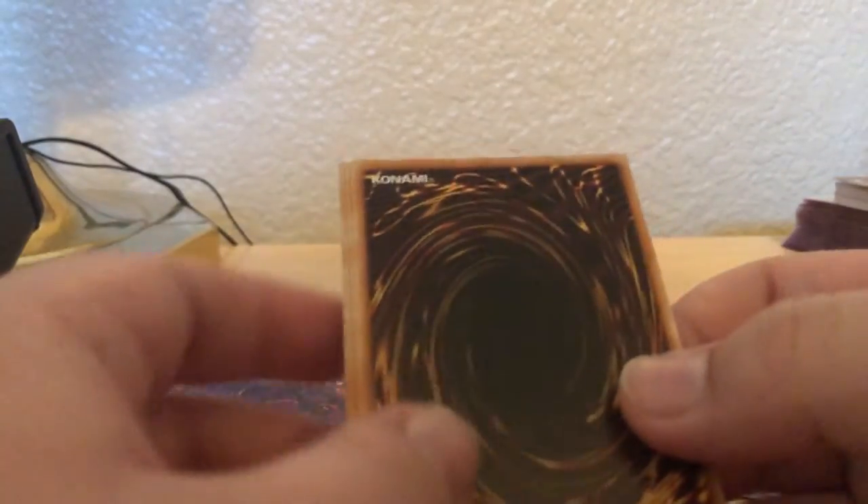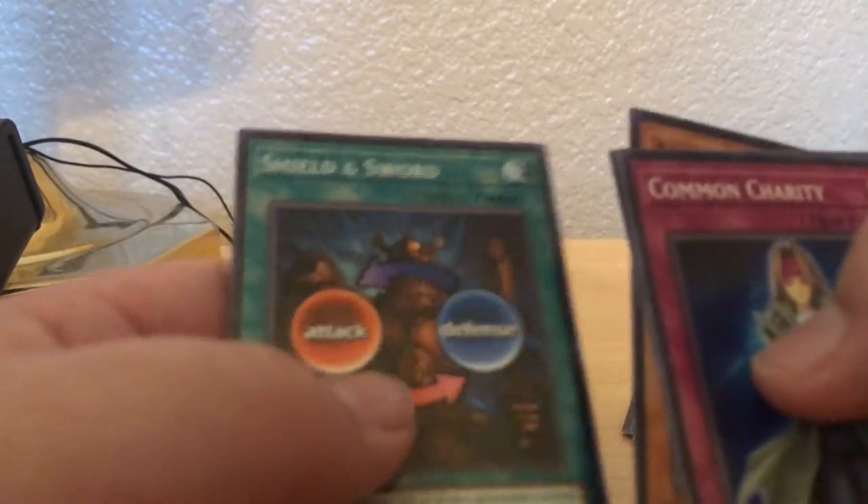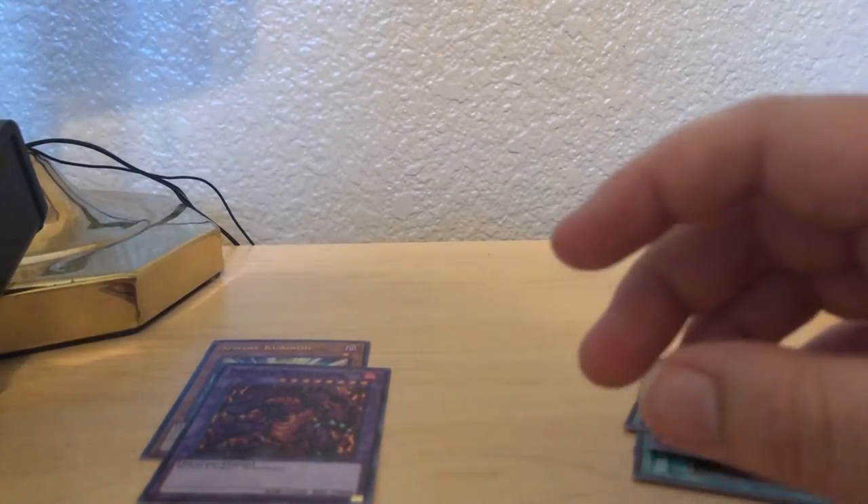Like, we only opened two packs and got two foiled cards. Right off the back, first two. Can we continue the trend? Magical Ghost, Amazon Strike, and Shield and Sword. We are still getting cards that we didn't originally get, so that is fine.